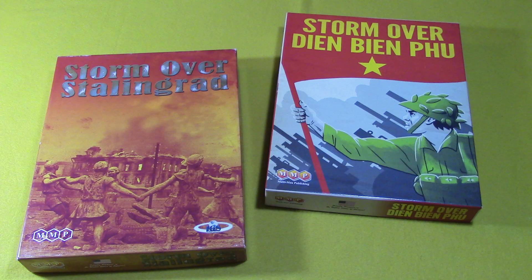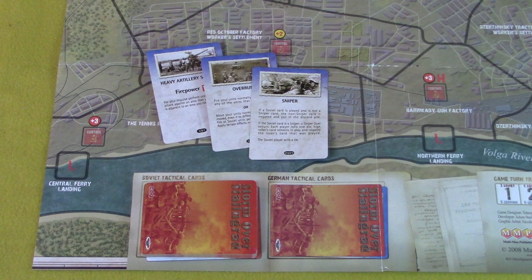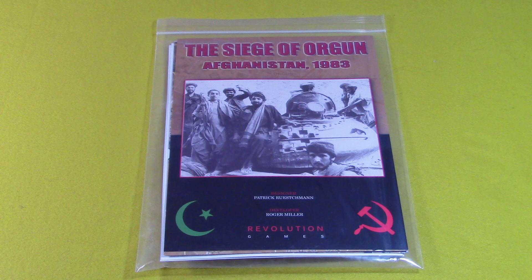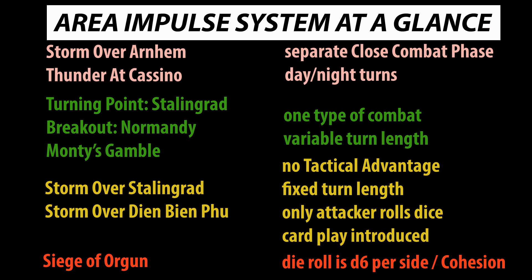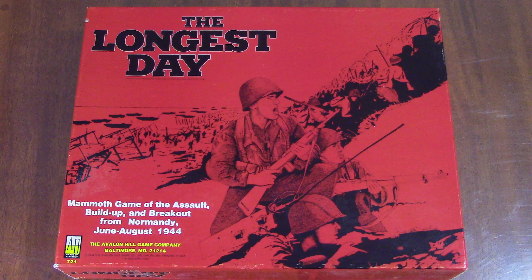The system got a major revision with Storm Over Stalingrad, and Storm Over Dien Bien Phu used the same revised rules. The turns once again had a fixed length, there was no tactical advantage to consider, and only the attacker rolled dice in combat, making it much easier to calculate the chances of success. They also introduced card play, making this a significant departure from the system to that point. While these games were both preceded and followed by hex-based designs covering these same battles, it was designers like Courtney Allen and Don Greenwood who made area movement acceptable long before it became fashionable.